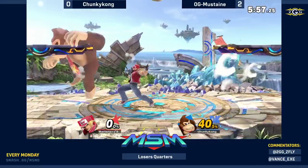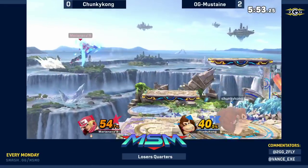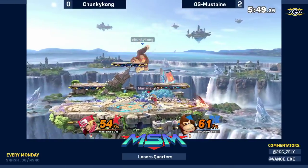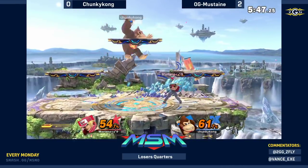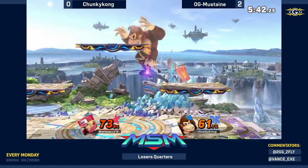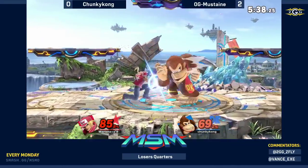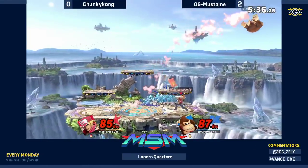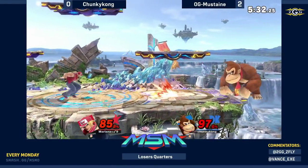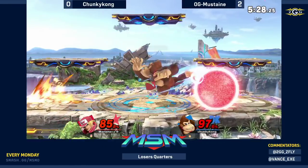Expecting from Mustaine: lots of power waves, pressuring into the shield again and then really abusing shield pokes. Chunky Kong being forced to use down-B as he lands — he's been very aggressive with them. Look at that range on the ground: it's a very powerful move — a lot of damage, knockback, combo potential. If you're looking on the ground, that radius is massive.